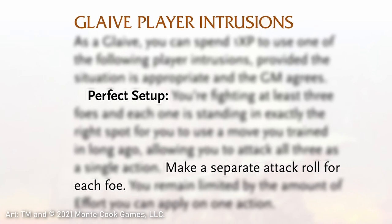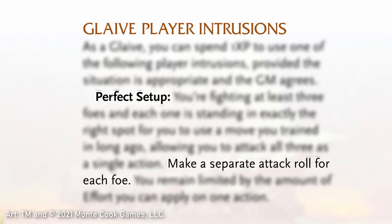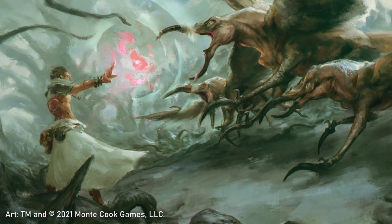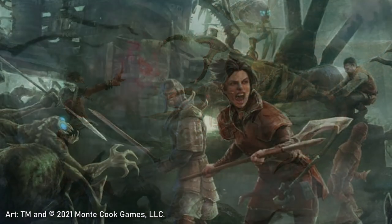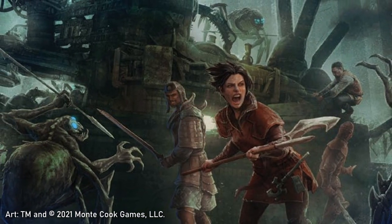Since Perfect Setup is not a fighting move, however, but rather a suggested player intrusion, there is substantially more leeway over how one can use or modify the language and abilities here. Perfect Setup represents a concept of what a glaive can do with a player intrusion, meaning the text of it just represents what's possible within the greater concept of player intrusions.